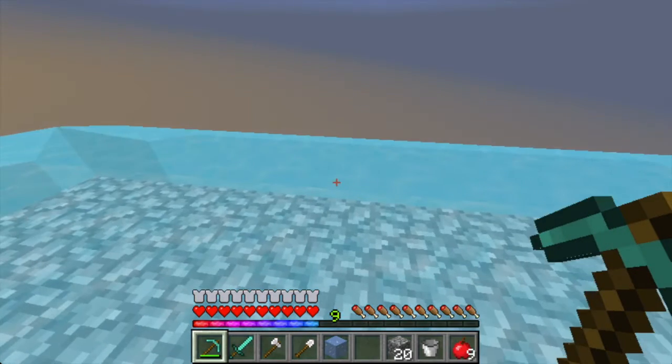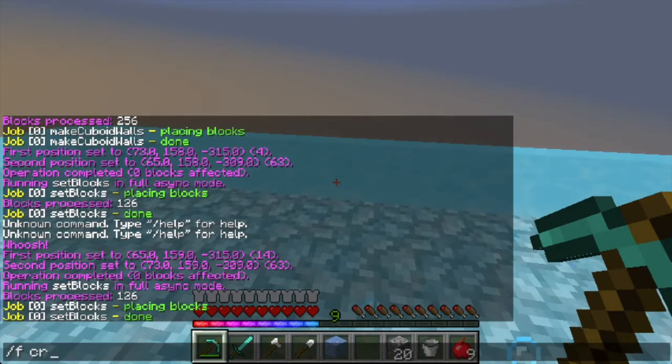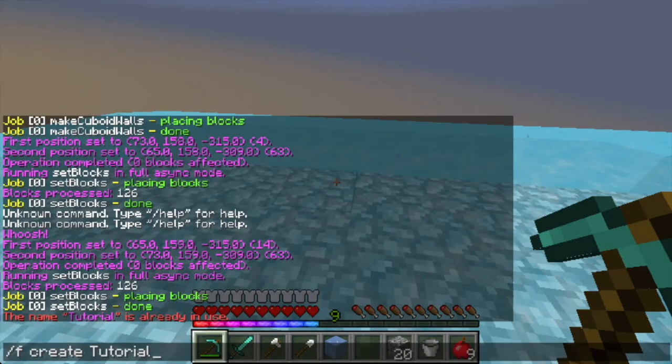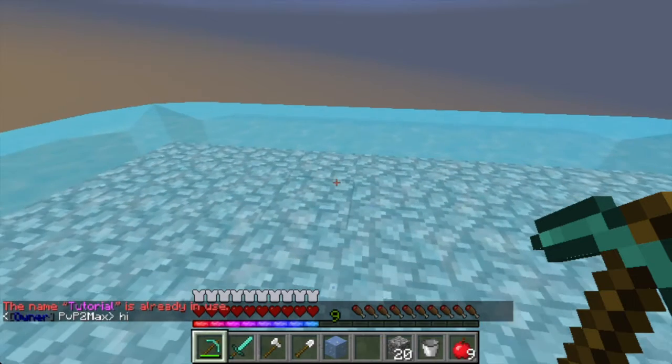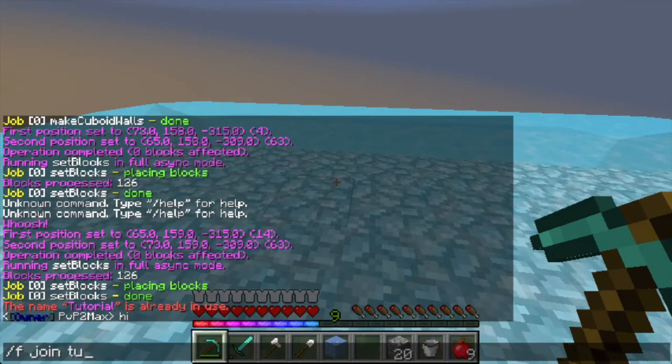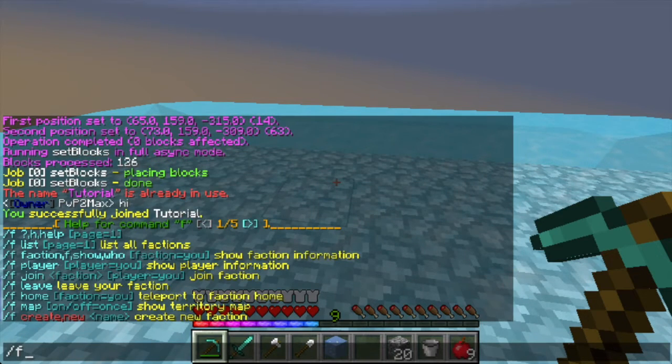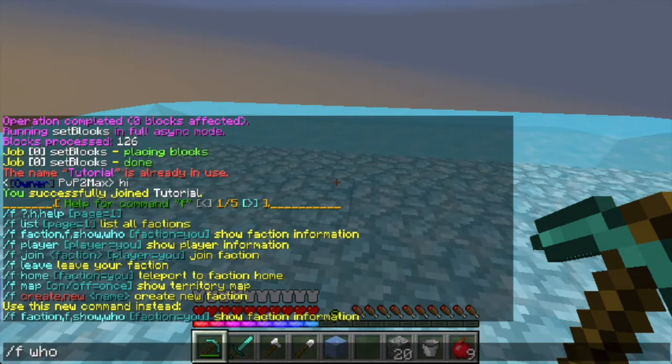As soon as you do this, you are going to want to create a faction with a hundred dollars. So slash fcreate, slash fjoin, slash fwho — tutorial.